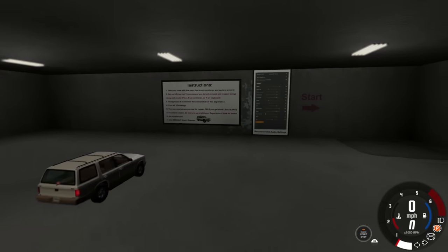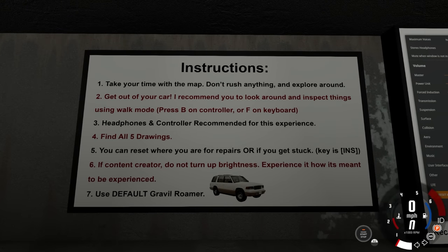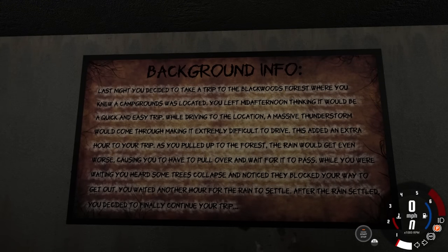Now, if you want access to this map, he does have a Patreon. There are instructions about the map, about getting out of the car. I do have headphones on, and we need to find five drawings. Background info: last night, you decided to take a trip to the Blackwoods Forest, where you knew a campgrounds was located. You left mid-afternoon, thinking it would be a quick and easy trip. While driving to the location, a massive thunderstorm would come through, making it extremely difficult to drive.